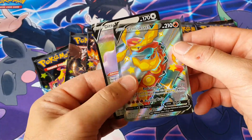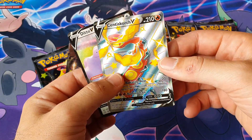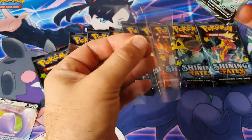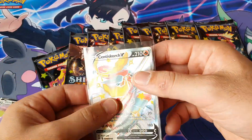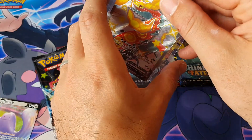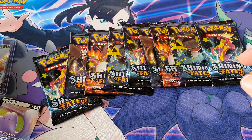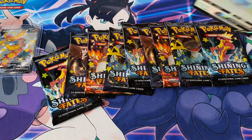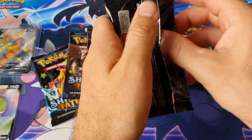I have a theory that out of a case, every single ultra rare and shining you get is different. We pulled another Cinderace — I'm not going to complain. If you're going to pull the same card again, it's good to be a Shining V as opposed to a hollow shining. That's going to be a hit for the box. I'll sleeve up the Ditto as well — may as well give it the sleeve. First pack magic!